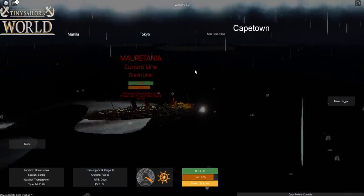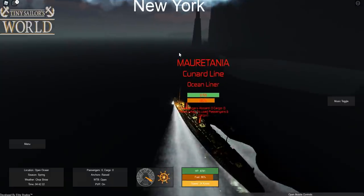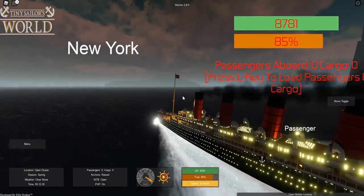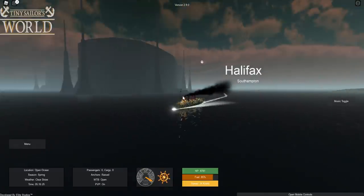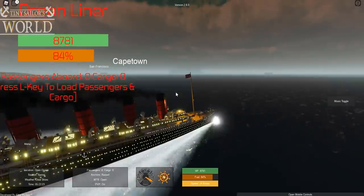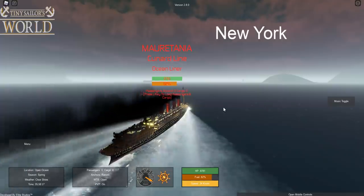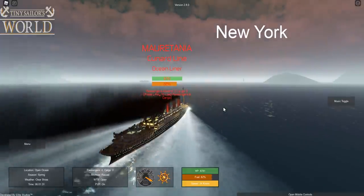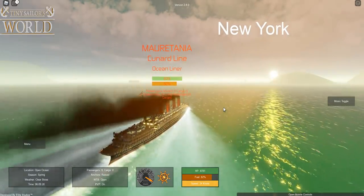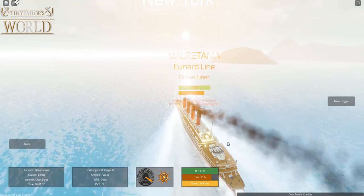We are almost to New York, passing by the land, and luckily I don't see any submarines or U-boats so we should be okay. It's five in the morning so we can adjust our course, and we're out of the storm — we've survived quite a bit aboard the Mauretania. We don't have any passengers because I was worried this thing might go down being the Lusitania's sister. We're running into some thicker fog, but the weather is otherwise a flat calm.